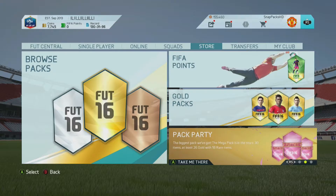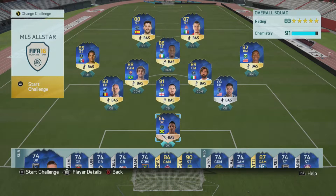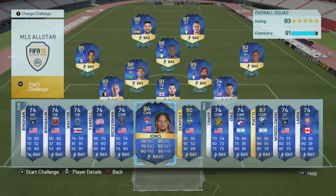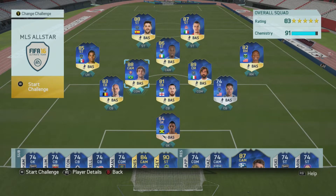Going on to the pack section, the biggest pack available is the mega pack — 30 items, at least 26 gold, and 18 are rare. The MLS All-Stars are now out as well. I haven't played this game in quite a while.